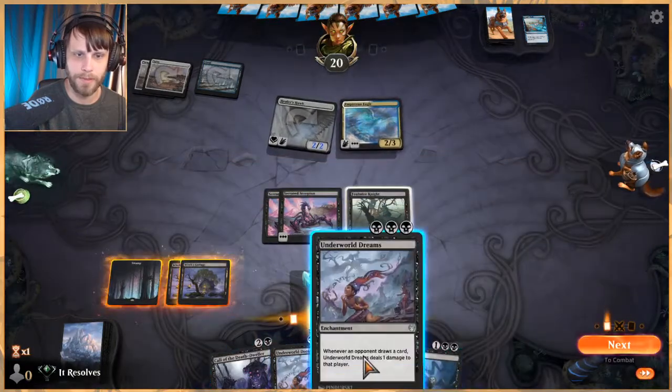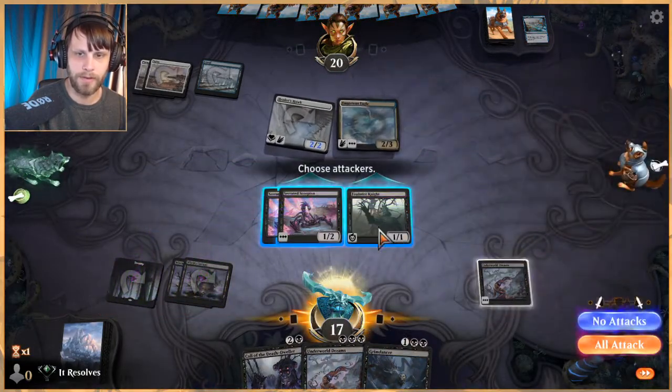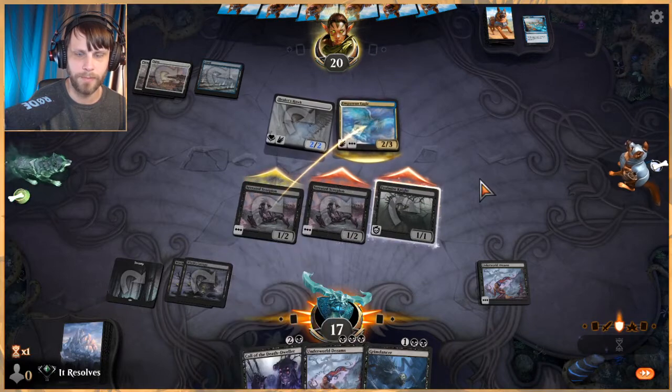They can also mitigate damage with Healer's Hawk pretty well, so that's a problem. We'll attack all here — if they kill these, that's just stuff to pull back with Call.